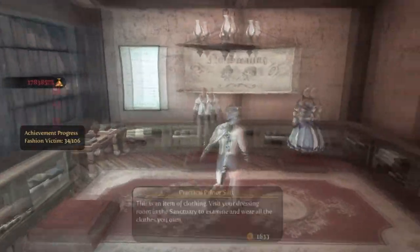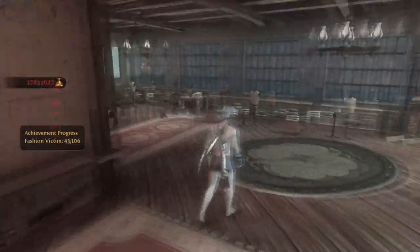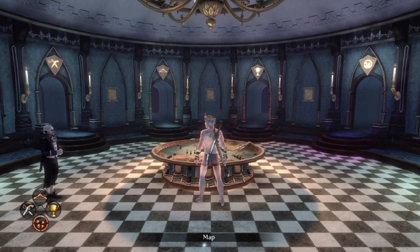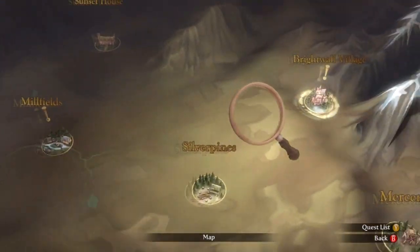There are 22 outfits and then the Cook's Hat. One of these outfits is only obtainable through the Morningwood Demon Door, which if you don't know how to do, go check out my guide for that.